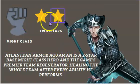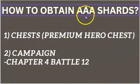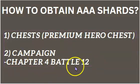You can unlock him with 60 shards, which unlocks him at two stars, and you can obviously upgrade him from there. His shorthand name is AAA — Atlantean Armor Aquaman. You can get him in the premium hero chest, which comes once in a while and has about an eight percent chance of getting him. He's also one of the only gold heroes you can get in the campaign — specifically campaign chapter four, battle twelve. You want to have him in your team as soon as possible because he's going to be a vital part of your roster.